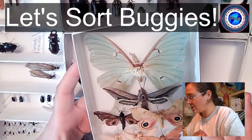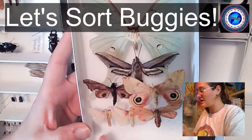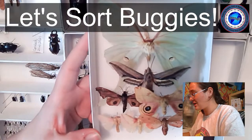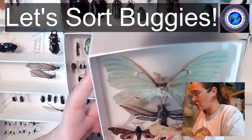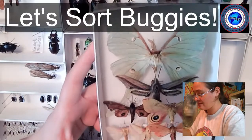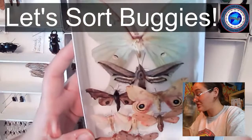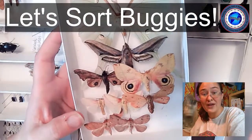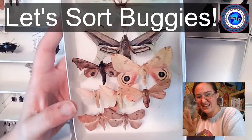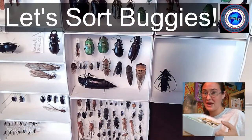We start from left to right and make sure there's enough room between the pins — it's okay if the wings overlap a little. Then we give a bit of space for the next row and start the next column. What you're really watching for is making sure the labels of the moths don't hit the wings of the neighboring ones, because labels can get a little tricky to tuck underneath.